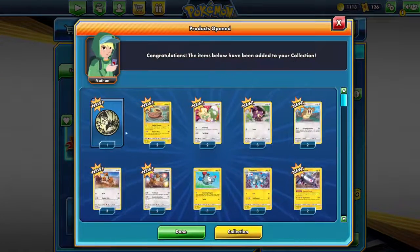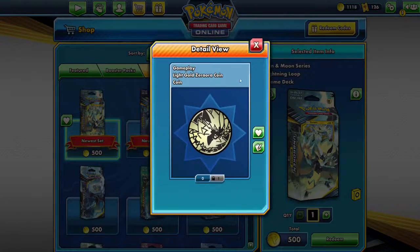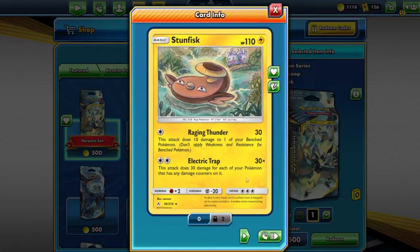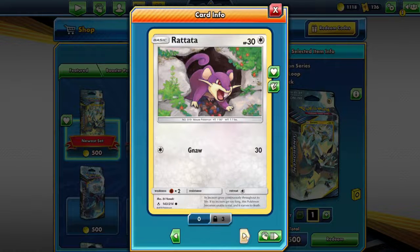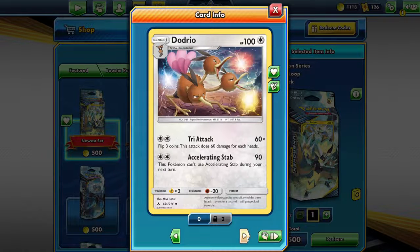Zerora. We have a queen. Stunfisk. Meowth — I love that Meowth, looks so cute. Rattata, Rattacute. Doduo, Dotrio — that looks quite interesting.